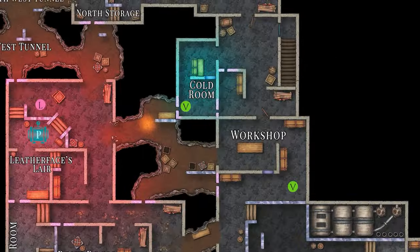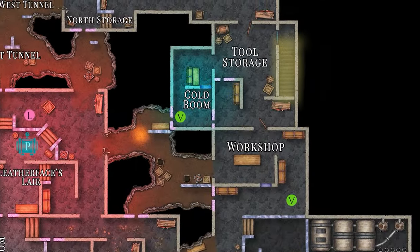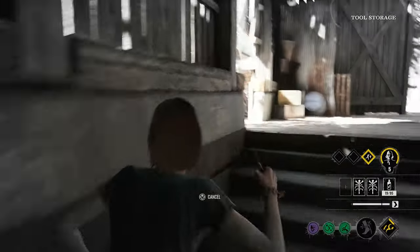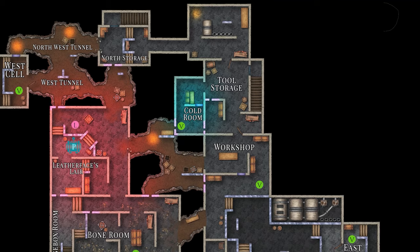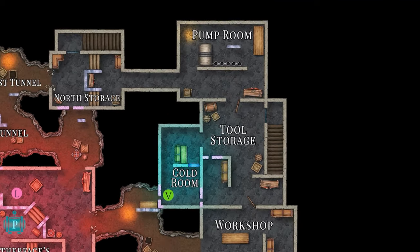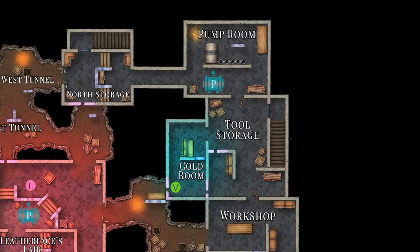For the cold room, players will be right next to the tool storage exit that leads straight to the center of the map. Another noteworthy room located near the spawn is the pump room, where another pressure pump spawn is located.